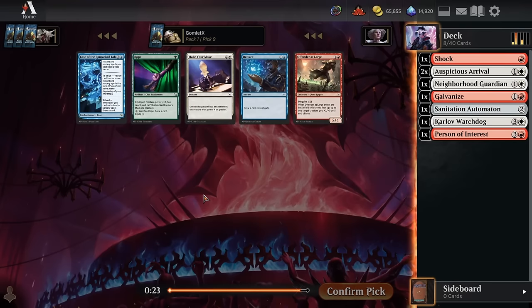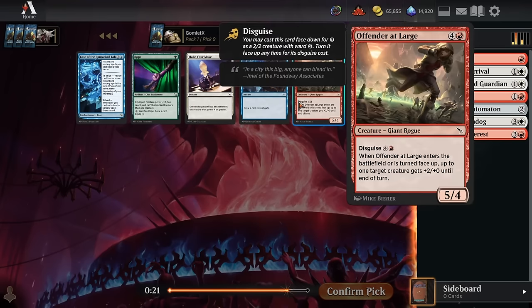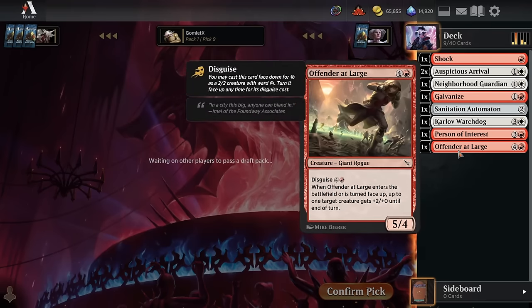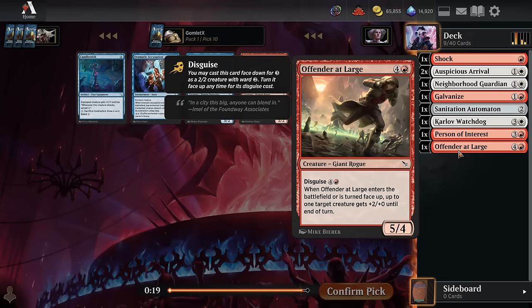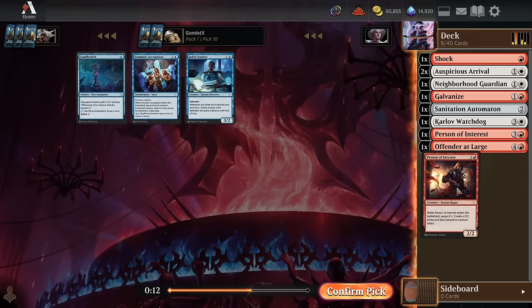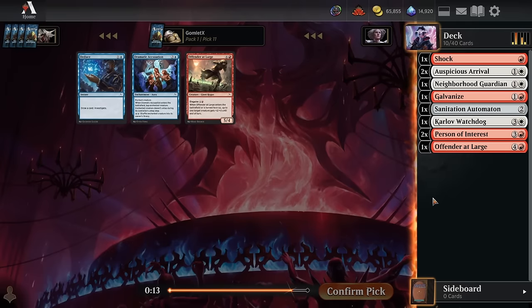Pick nine — Offender at Large is not bad at all. This is the perfect top end for aggressive decks because most opponents will expect from Boros decks that face-down cards are just like Dog Walkers — small creatures that flip up and provide more bodies. So you can sometimes just sneak in extra damage off this. It sneaks in so much damage that often flipping it just kills your opponent because they're expecting a three-one Dog Walker and boom — you hit them for seven. Pick ten — another Person of Interest is an incredible sign; we are very happy to be in red and in a perfectly fine position for Boros aggro.